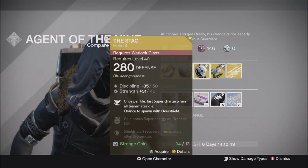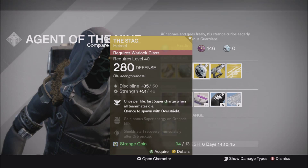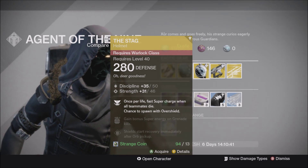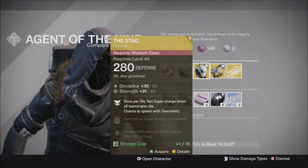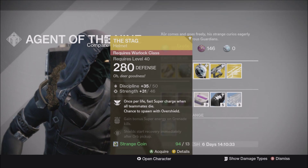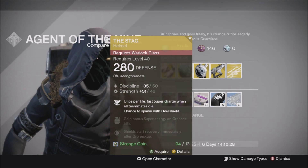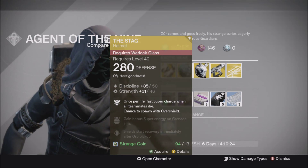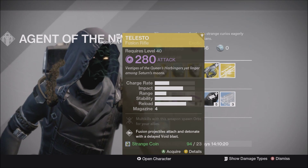For the Warlock this week, Xur has brought The Stag — the Warlock helmet — with a Discipline and Strength roll. Once per life, it fast-supercharges when all teammates die, and you have a chance to spawn with an overshield. This is probably one of the best Warlock helmets in Destiny for Year Two and The Taken King. I recommend picking this one up — it's probably the best thing Xur is selling this week.